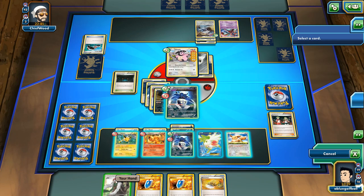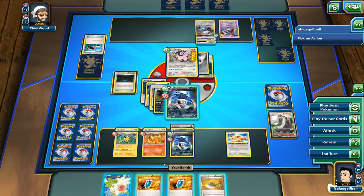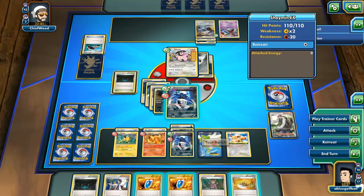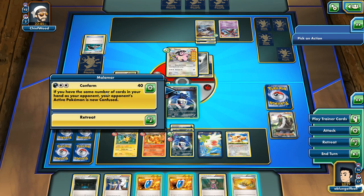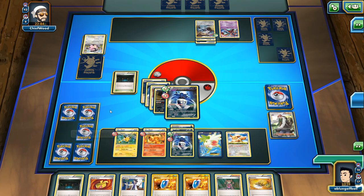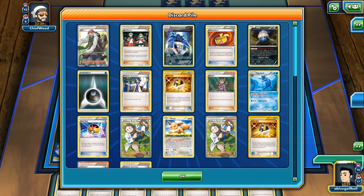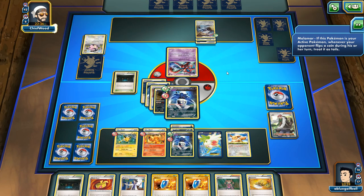We could VS Seeker for the Machine Stomp, or we could just end the turn — no, we definitely don't want that. I want to draw some more cards. What I really want is the DCE to get the Malamar on the bench ready to go. We didn't get the energy. I'll keep the VS Seekers available. The Machine Gun Stomp is going to come out anyways, so might as well get rid of that Miltank while we still could. Certainly we could have gone with the Lysandre. My opponent is going to go for a N. Drawing some more cards. Alright, this is the part where we're going to apply some pressure.